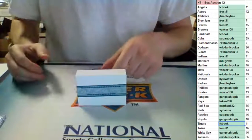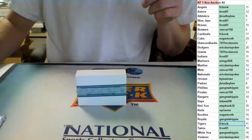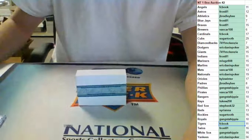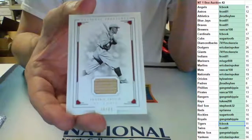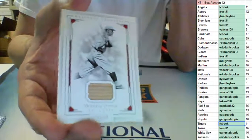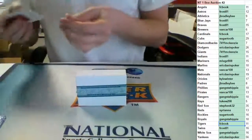Next up we have a bat relic. Let me look up the group break real quick. Alright, bat relic out of 49 for the St. Louis Cardinals — Frankie Fresh. Bat relic for the Cardinals going to FC book old-school, number 38 of 49.